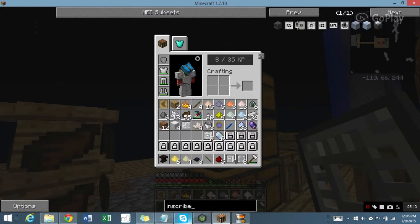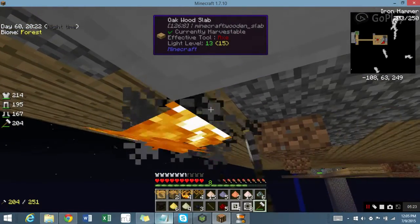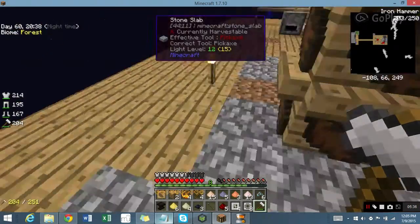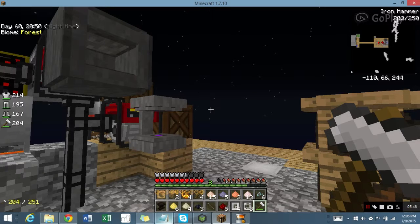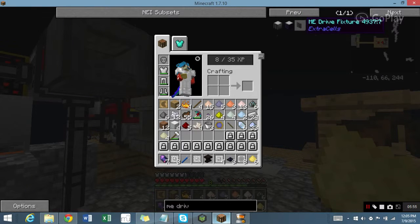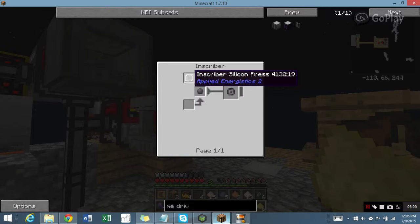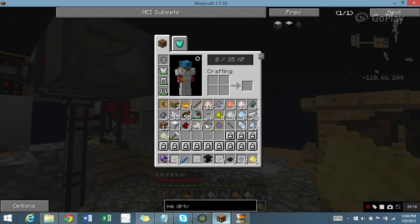First thing first, I need to make something. So, first thing I need for an ME drive is an Engineering Processor — NEI is amazing, by the way. An Engineering Processor is a Printed Engineering Circuit, Redstone, and Printed Silicon. To make Printed Silicon: Inscriber, Silicon Press, and Silicon — which is smelting Certus Quartz or Nether Quartz dust. Not a problem.